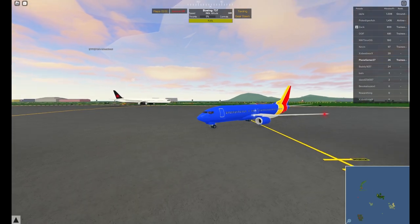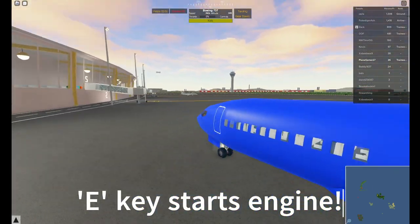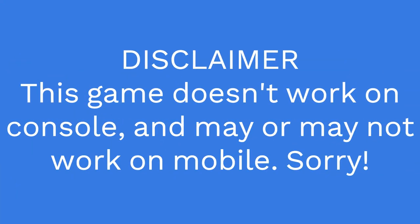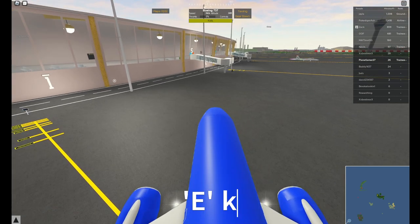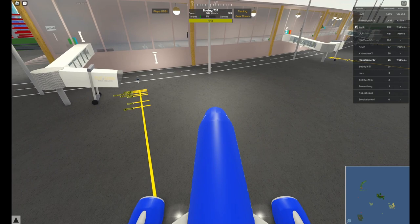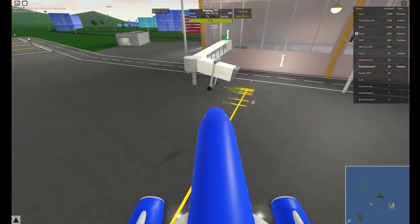I'll be showing you how to fly. First you're going to want to click E — and sorry, this game does not work on console or mobile, actually I'm not sure about mobile because I haven't tested it. But first you're going to want to click E to turn on the engine. Now normally when you start a plane here you're going to be parked.